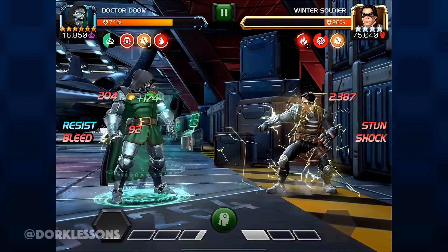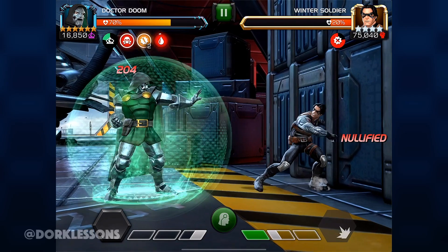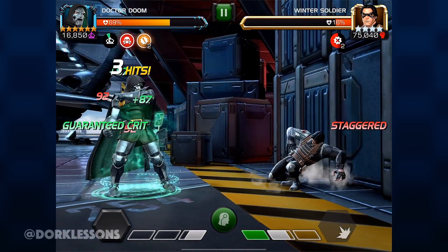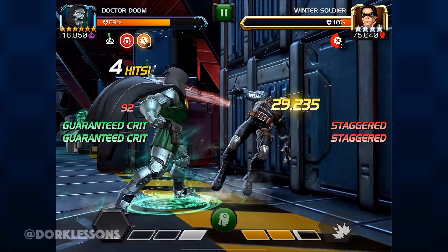Some cool bonuses: if you have Diablo or Nihilus on the team, after that SP2, if you land a heavy attack on a staggered opponent, you can do some pretty disgusting critical damage. That's right — it's a very fitting backhand slap for the ruler of Latveria.